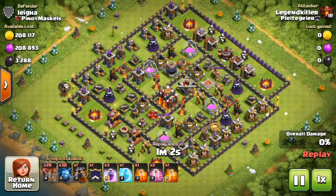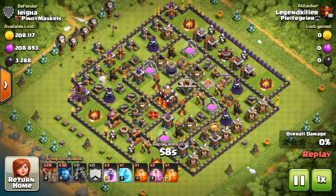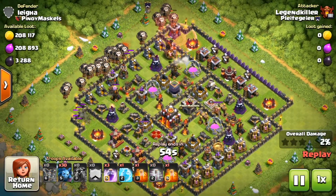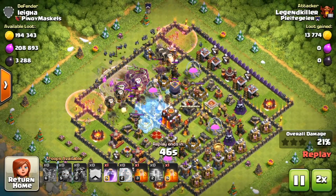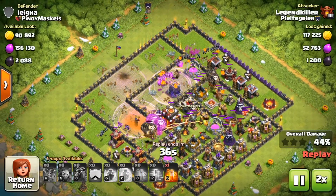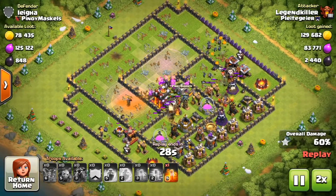We're checking out this one where I attacked a TH10 that's relatively close to max, but the air defenses are lacking one level, which is pretty nice for the Lavaloonion attack. It's a pretty familiar base that a lot of people have been using. There's a perfect haste spell into a Tesla and that multi-inferno, and that was all it needed to absolutely destroy the base.